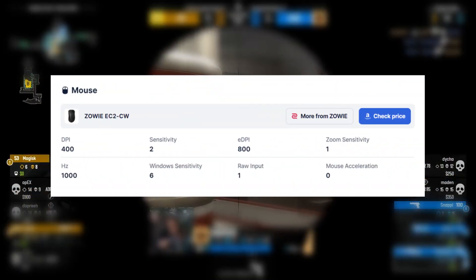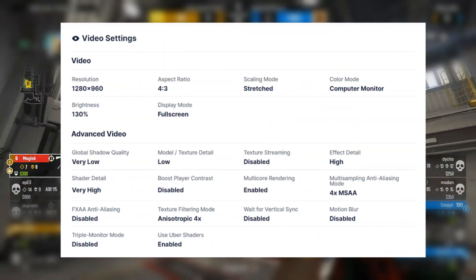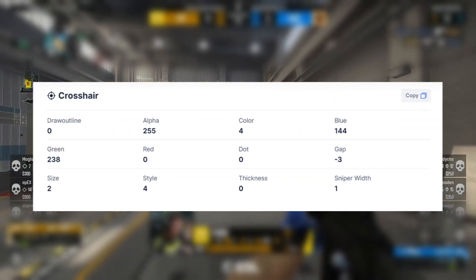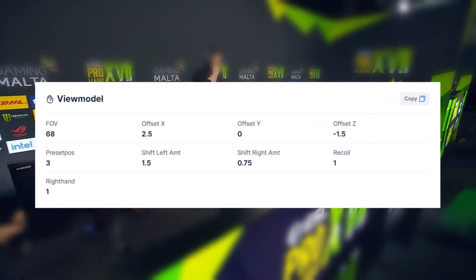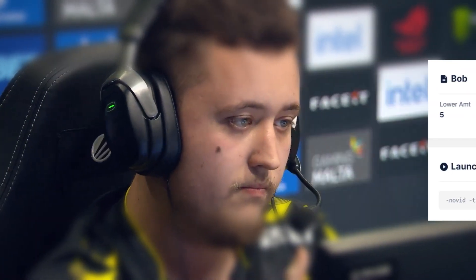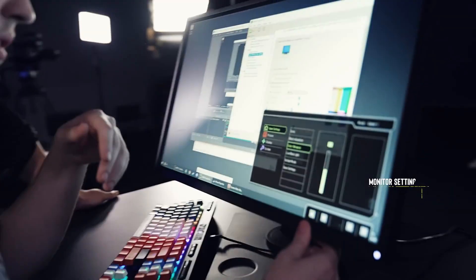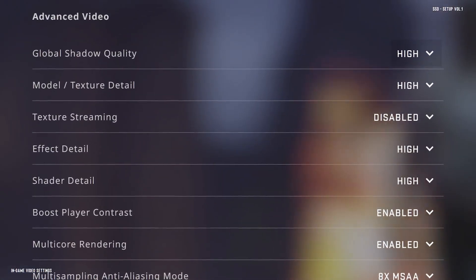ZywOo's CS:GO settings include: mouse, video settings, crosshair, view model, bob, and launch options. That's all you have to know about ZywOo's CS:GO settings — use them and play like a real pro.